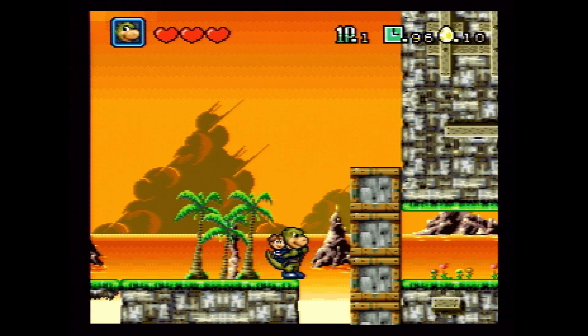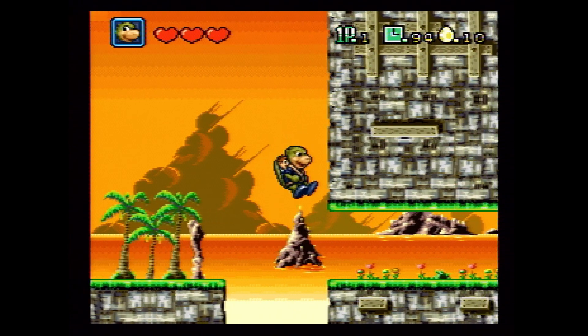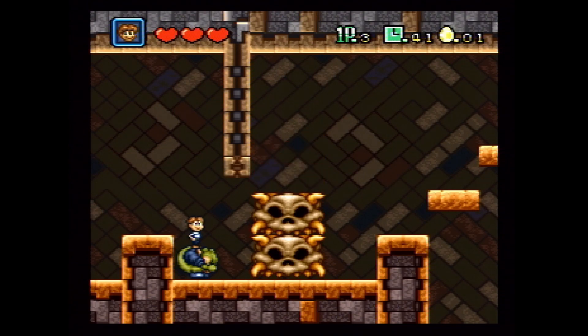Throughout the game you can switch between the human or the dinosaur, and sometimes this is actually used to solve problems. For example, here I switch to Timmy to walk underneath this skull and jump on top to lower it, making room for Rex. I think this is a really interesting buddy system mechanic, but sadly it isn't used a whole lot, which brings me to the level design.